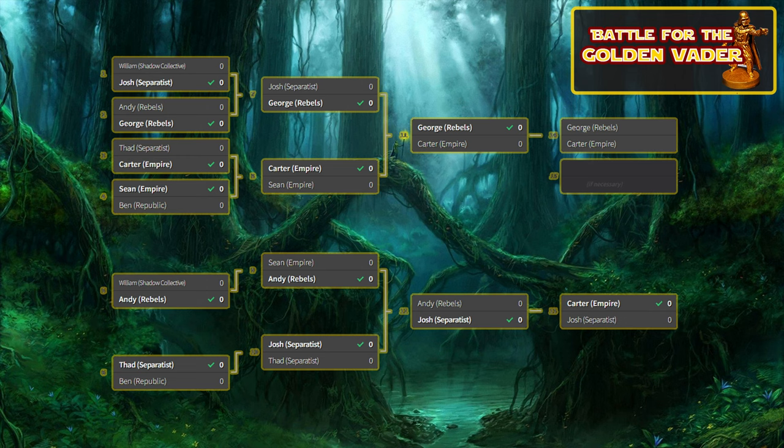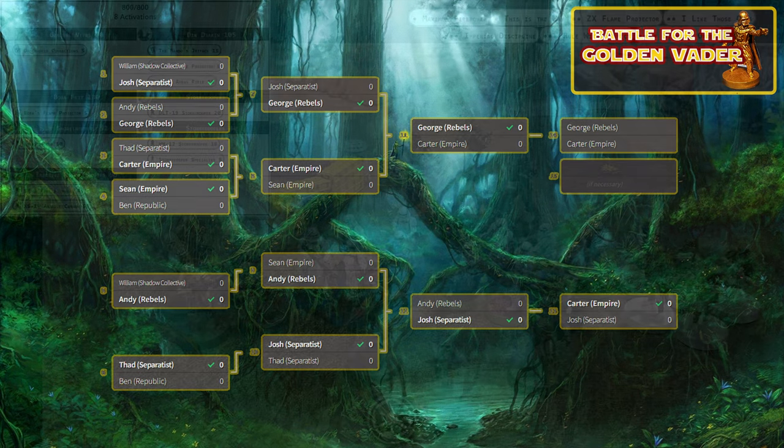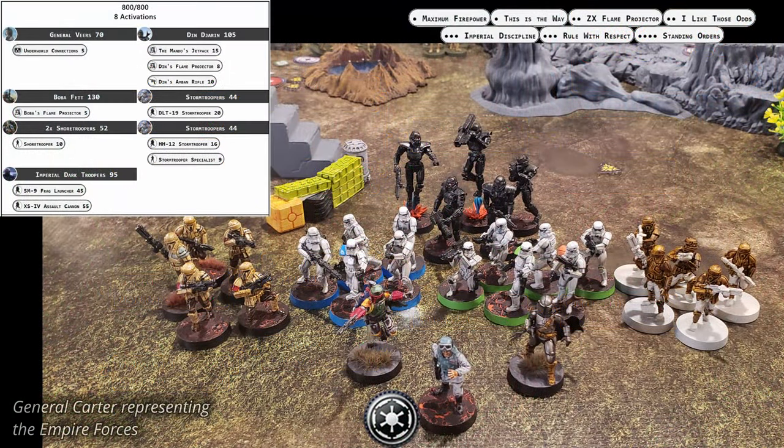Both players are some of our best and have managed to defeat all other challengers. The Empire enters the field with General Veers leading the charge. He's brought some bounty hunters with Boba Fett and Din Djarin, hoping to claim bounties for bonus points. They're fielding two units of Shore Troopers and two units of Storm Troopers and have a unit of Imperial Dark Troopers for heavy firepower.